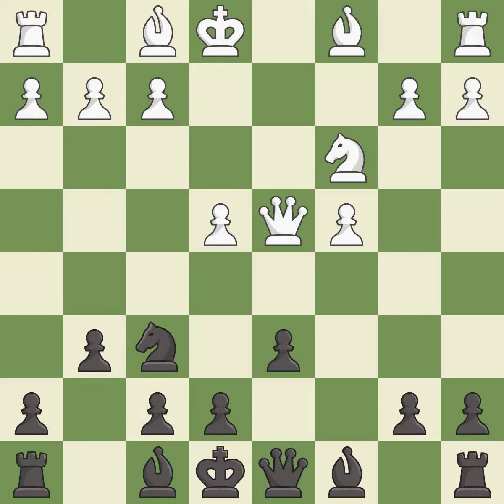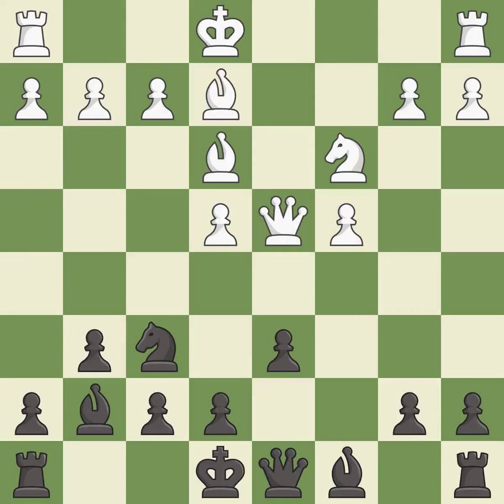d6 controls the e5 square and allows the light-squared bishop to develop. This develops a bishop off its starting square, getting it into the action. This fianchettos the bishop by placing it on a powerful diagonal. This activates a bishop by developing it off of its starting square.